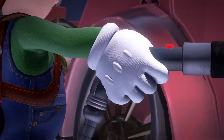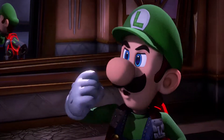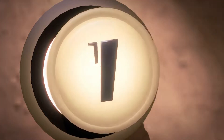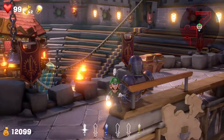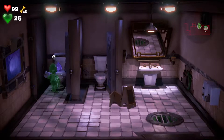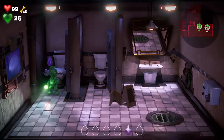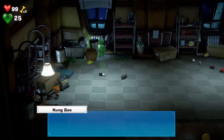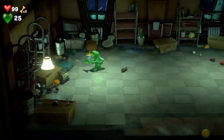The hotel setting complicates things for Luigi because ghosts have stolen the buttons for each floor in the elevator. So you'll have to explore a floor, beat a boss, get the button for the next floor, and continue your way up the tower. Each floor has its own collectible items, and finding everything will require use of every trick and gadget you've picked up. For early floors you may have to revisit places already explored, and even after completing a floor it's worth going back to track down a Boo that only appears after the boss fight.